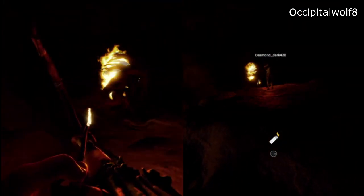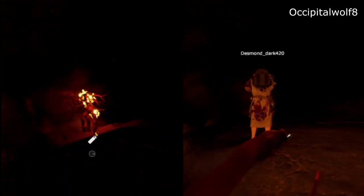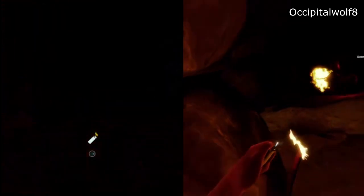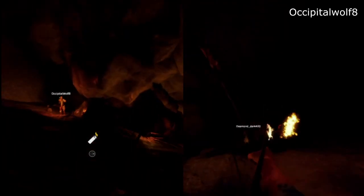Fire damage only works once — once they're on fire, setting them on fire again doesn't do anything. It doesn't reset a timer. So I'm waiting for the fire to go out so my fire arrow isn't wasted.